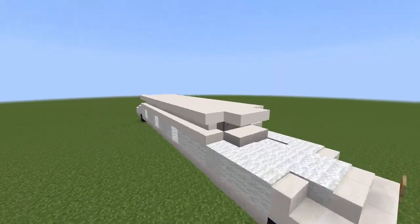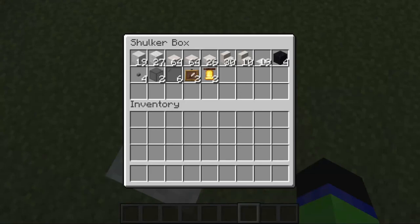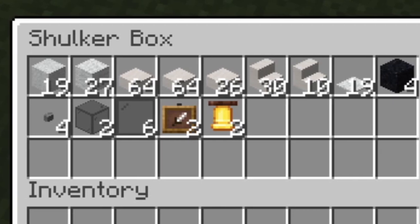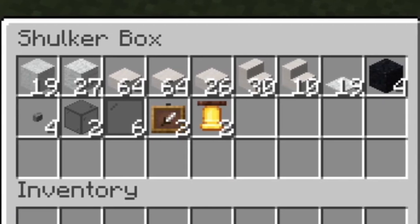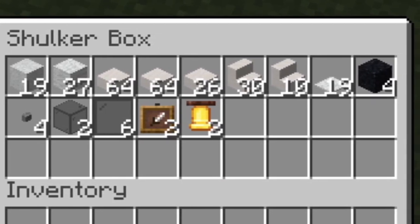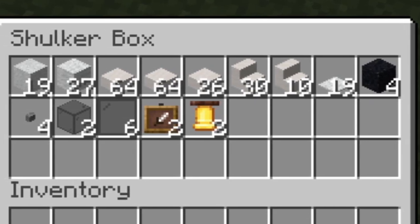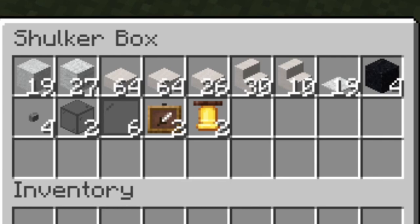Now it's time to build the Minecraft limo. You will need a mixture of 46 blocks of white concrete powder and white wool, 19 carpet, two and a half stacks worth of smooth quartz slabs, 30 smooth quartz stairs, 10 quartz stairs, 4 black concrete powder, 4 stone buttons, 6 black glass panes, 2 black glass, 2 item frames, and 2 bells.